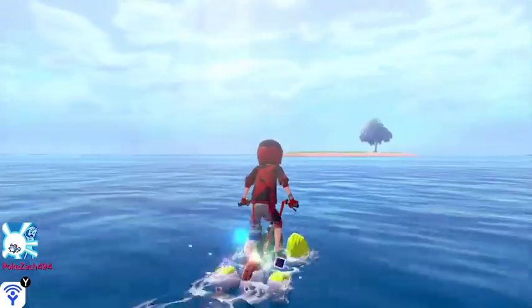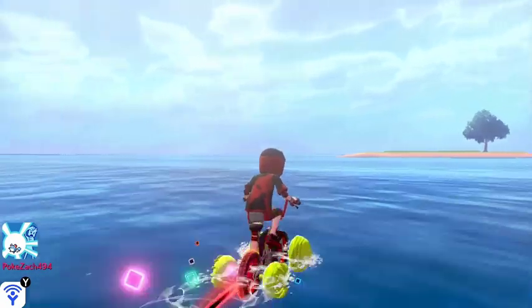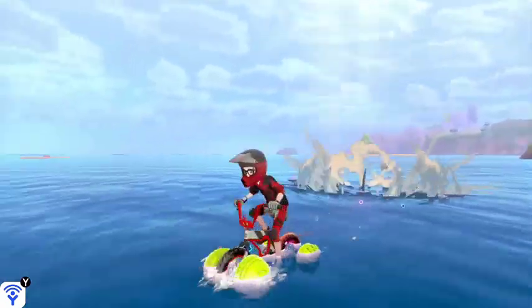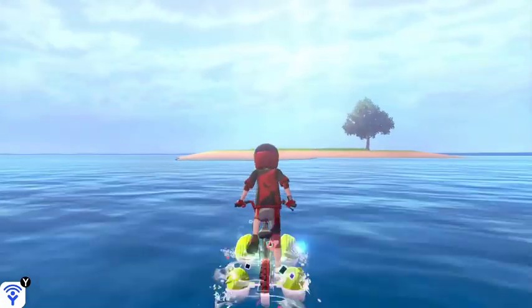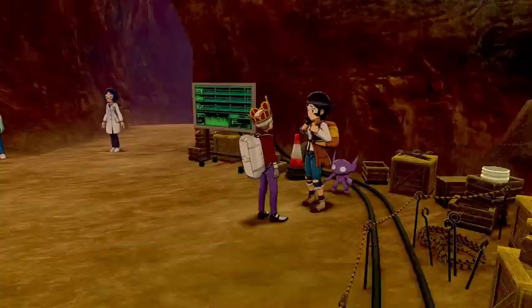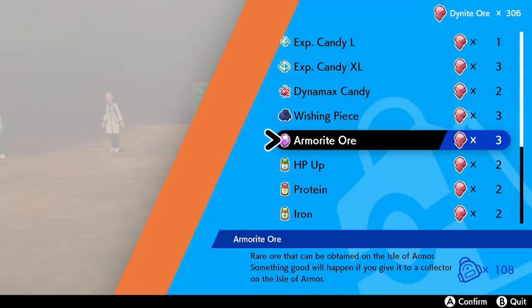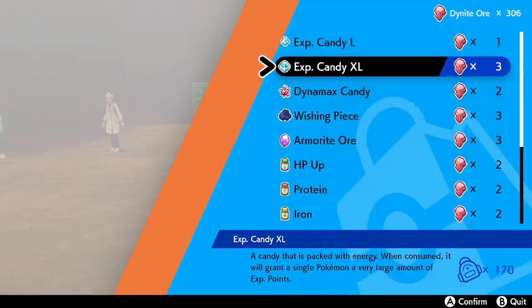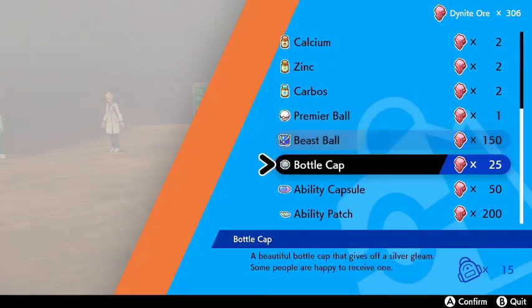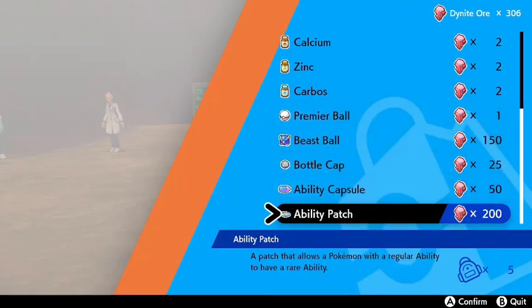Next, let's get the ability patch for Rillaboom — it's hung on to that Overgrow ability for long enough. For this, we'll have to pay a visit to the Max Lair in the Crown Tundra. Here, for a price of Dynite Ore — which can be gathered through raids and Dynamax adventures — a variety of useful items can be purchased: EXP candies, Armorite Ore, vitamins, Bottle Caps, ability capsules, and, of course, ability patches.